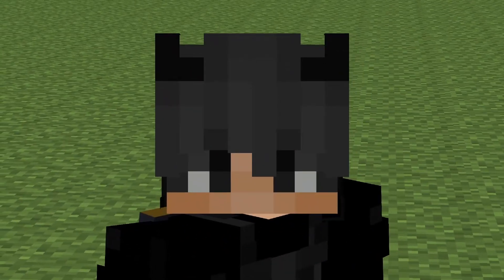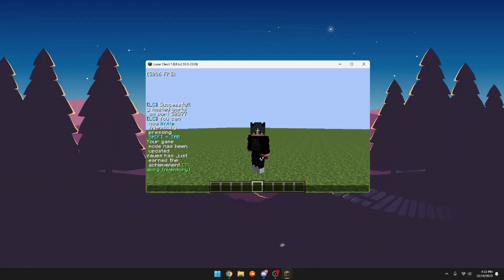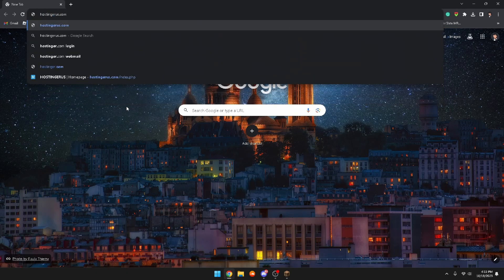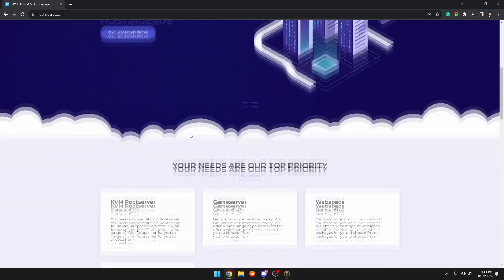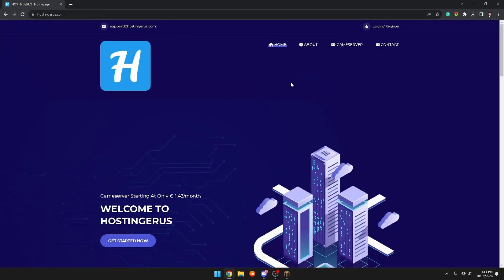When you're on your computer, open up Chrome and type in hostingjiras.com, then click enter. You'll be brought to this page, and as you can see it honestly looks very clean.